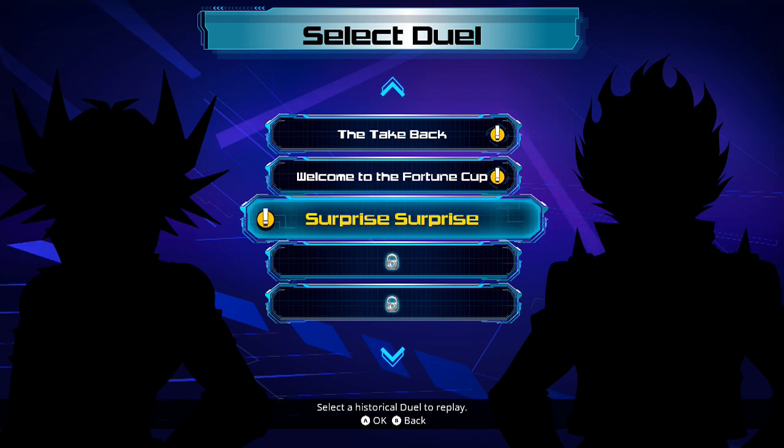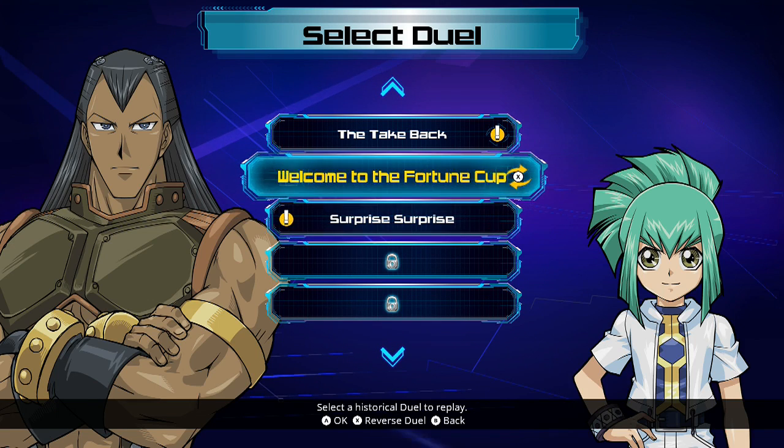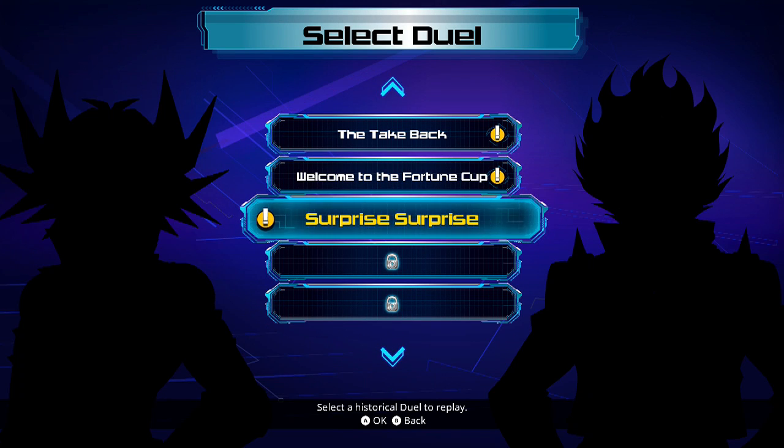Hey guys, it's Ben from Men's Game Time, welcome back to more Yu-Gi-Oh! Legacy Duels. Last time we started the Fortune Cup after a lot of exposition. Turns out the Fortune Cup is just a big front to find the duel signers related to the Crimson Dragon. We dueled the first duel of the Fortune Cup against Leo, one of the twins that saved Yusei — a pretty easy duel, all things considered. This time we're going to be doing the first Fortune Cup duel that Yusei takes part in, so let's get started.